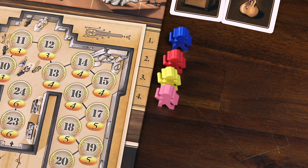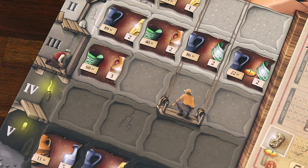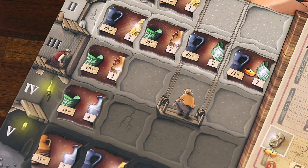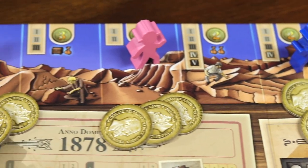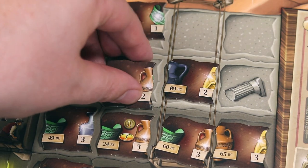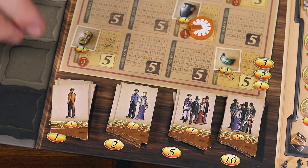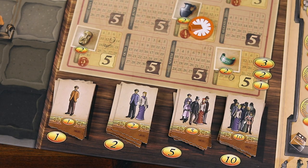You're now ready to start the first round of play. The game of Pergamon takes place over 12 rounds, each one corresponding to one month on the calendar board. Each round has four phases: placing artifact tiles in the gallery, distributing research funds, excavating, exhibiting, and storing artifacts, and then evaluations, which you only complete in certain rounds.